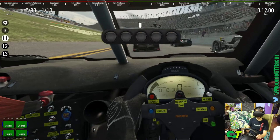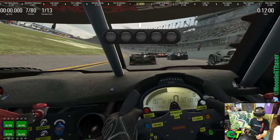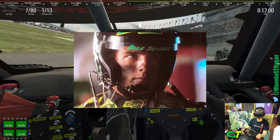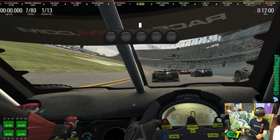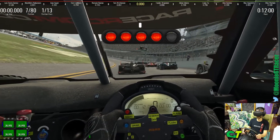We're at the Corvette prototype. It's finally here — this is Daytona in Raceroom. As you can see up there, I'm in 7th out of 80. I guess it's a 12-minute race, an even shorter race, just to see what happens.